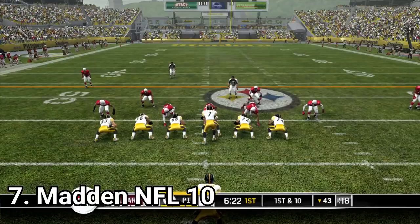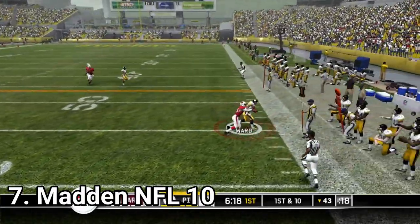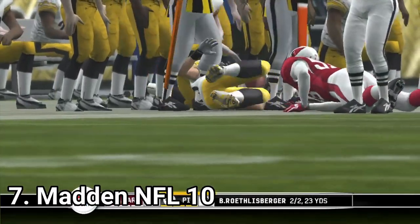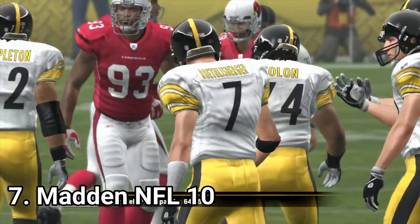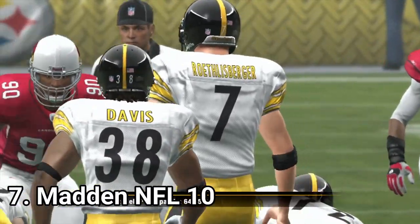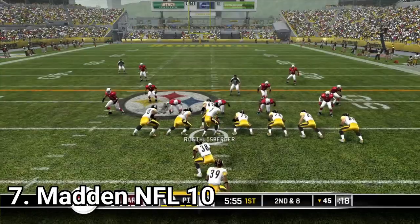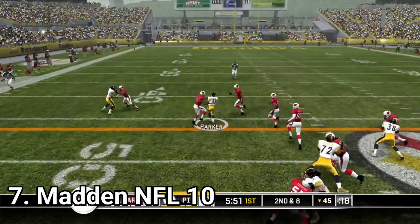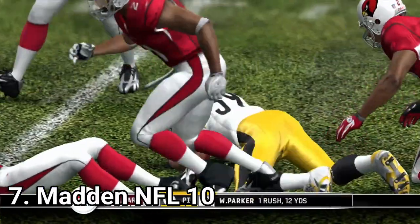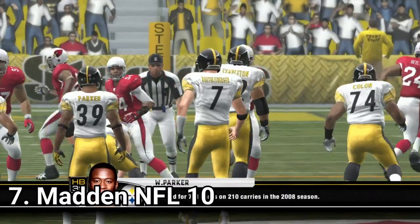Madden NFL 10 brings innovations: an online franchise mode and the new tackle system, which consists of gang tackles. This new system makes the game more realistic, but solo tackles are still easier to dodge than in previous games. There are also more background details that make the game a feast, like coaches yelling at players or fans in the stadium doing all sorts of fan stuff.